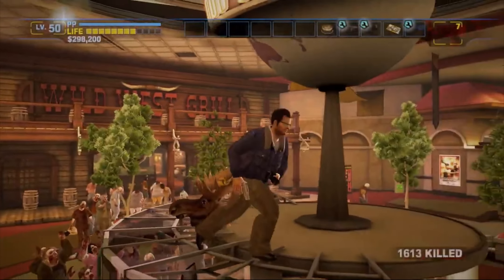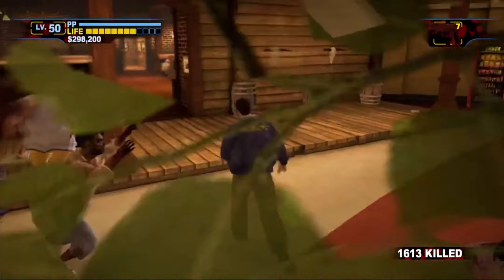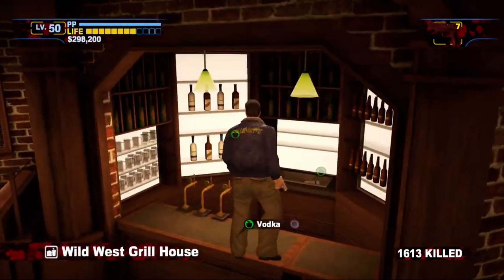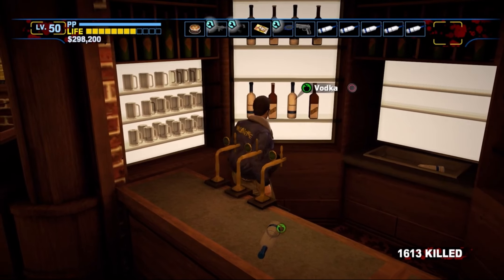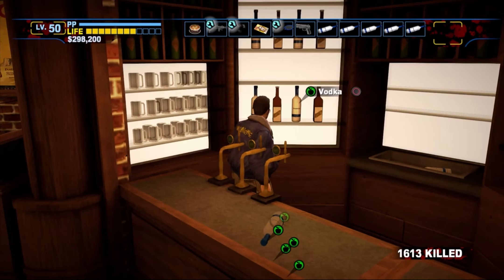I'll just show you where I am on the map real quick — Food Court. Then you go to the Wild West Grill. Then you go to this little bar area; you're safe inside here. Then you're just going to keep grabbing the vodka, and until your inventory is full, you're going to start dropping it. You have to do this for a little bit.